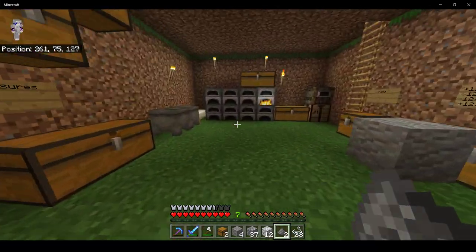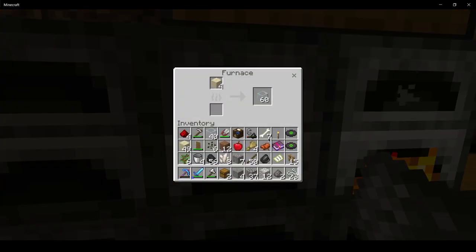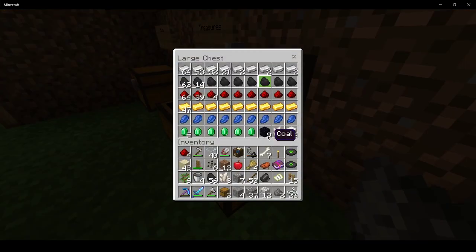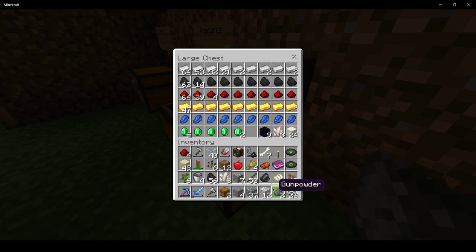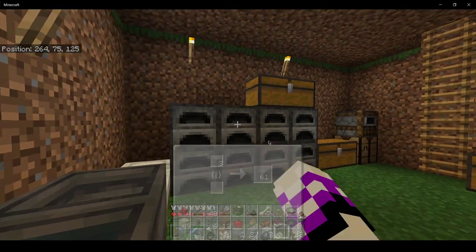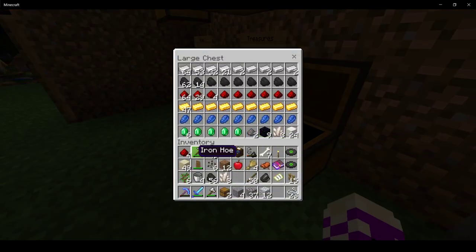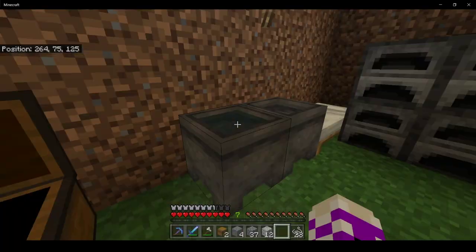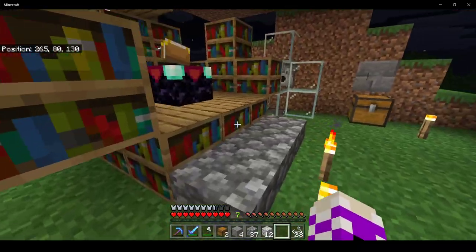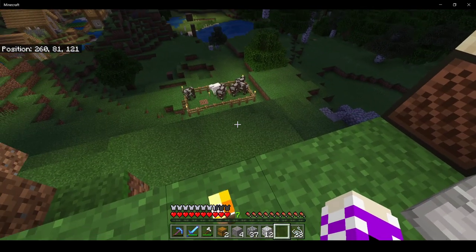The thing — I'm sure I mentioned in the description — but I'm trying to get a couple things going. I've been trying to get a bunch of different things going. One of them is a villager farm, which I've obviously been doing over there. I'm also trying to get animal farms going, as you can see down there.